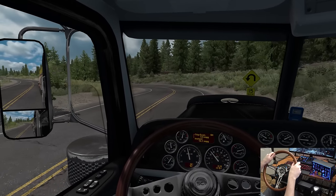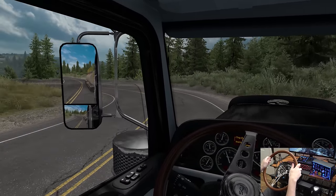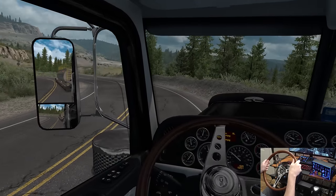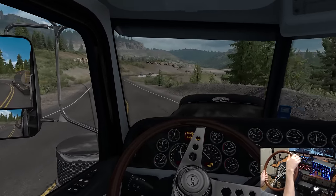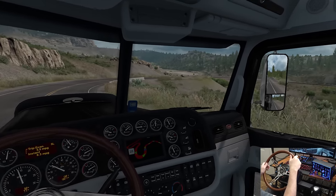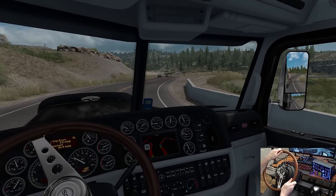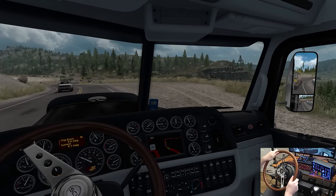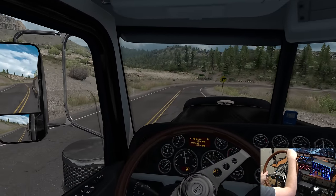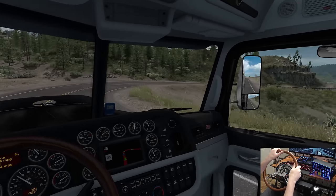The Million Dollar Highway — let's use that engine brake to assist us here. We've got to turn wider for this trailer. One of the biggest things I've noticed in this DLC is that the rock textures are incredible. They've really gone out of their way to make the rock textures look good — better than anything we've seen before in the past. Still 25 through here.